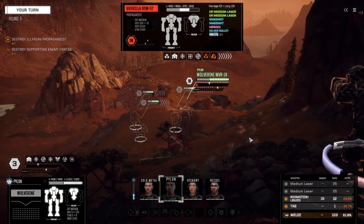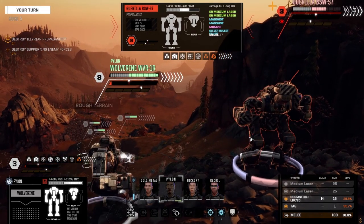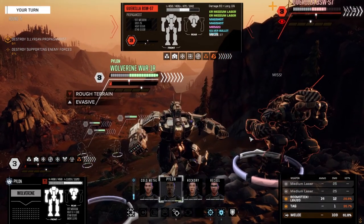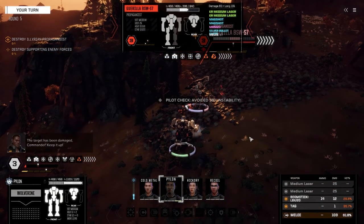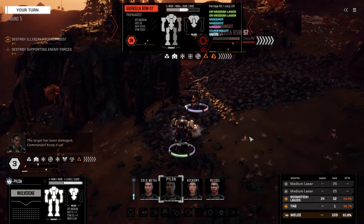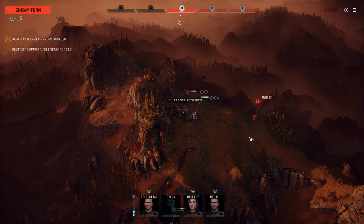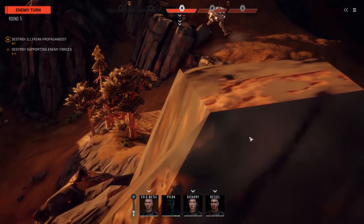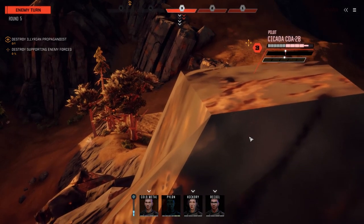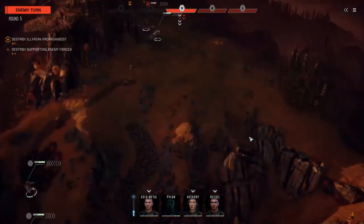Missed — well it was only a 61% chance to hit. He's going to attempt to run. Yep, Cicada. I think we have six Cicada parts hanging around too, but it's nice to have a Cicada in the light lance — not necessary obviously.